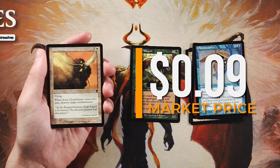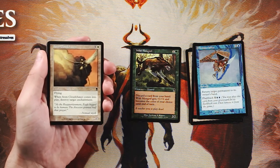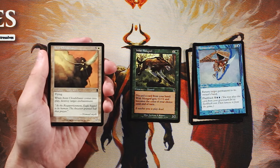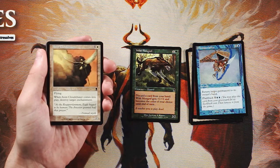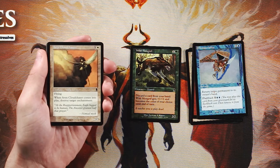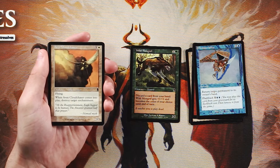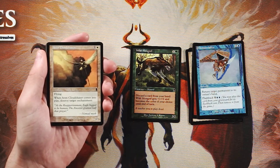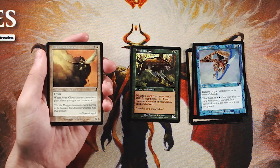Aven Cloudchaser is a 2/2 for three and a white with flying. When it comes into play, destroy target enchantment — very much a utility creature. You may or may not have a target for it; it's dependent on the opponent's deck. This is a fine sideboard card. Cards like this are tough to main board because you don't know what you're up against until game one. At worst it's a 2/2 flyer for four — a bit expensive but playable. I'd rather just have a strong four-drop than something that may not have a target.